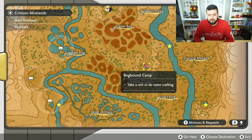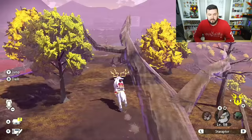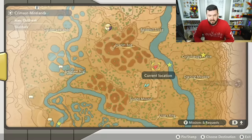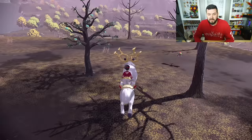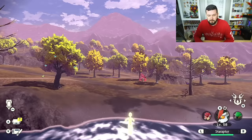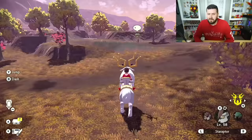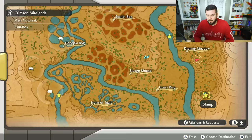The first Pokémon we're going for is Turtwig, located down here, along with Grotle. If you're not familiar with the epic jump from the west side to the east side, that's where we ride over to the Droning Meadow — you can hop off right there. I already have Basculegion and just want to show you can make it across no problem. I've also made a video on all the alpha Pokémon, so I definitely recommend comparing and contrasting that.